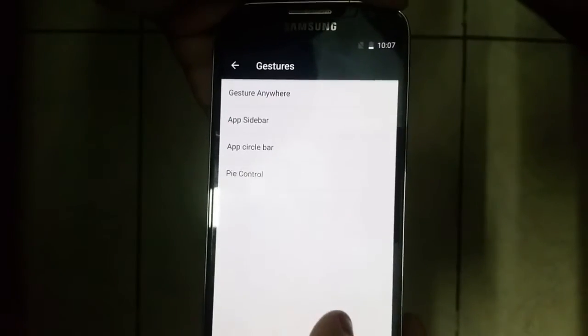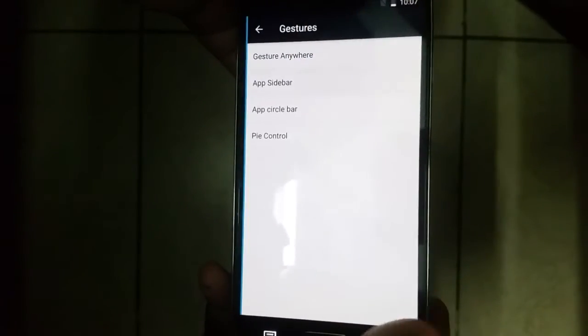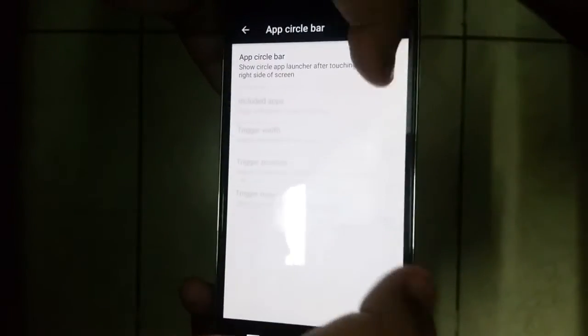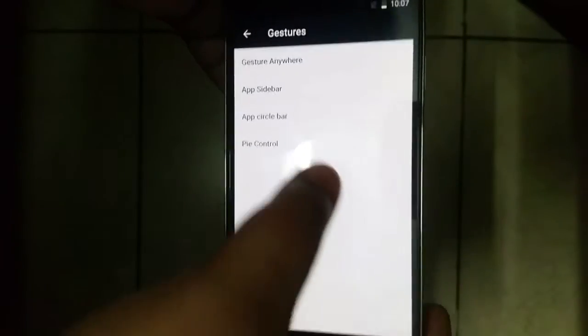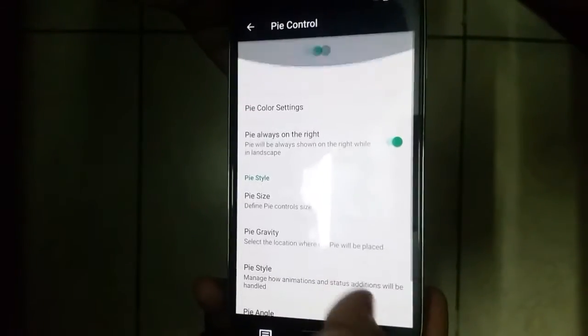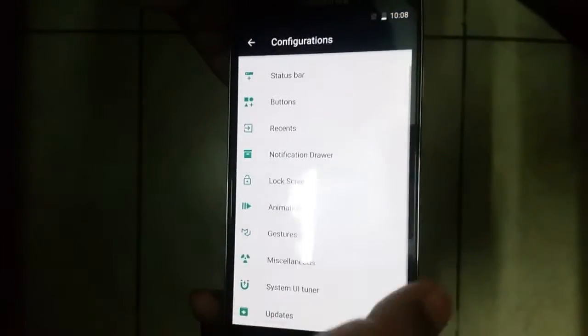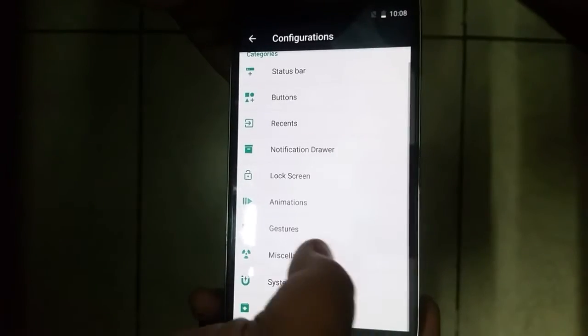You can also go into gestures and enable the app sidebar, which sometimes works. As I'm showing you here, I'm trying my best but they're just not showing up — either I'm doing it wrong, but I don't think I am.